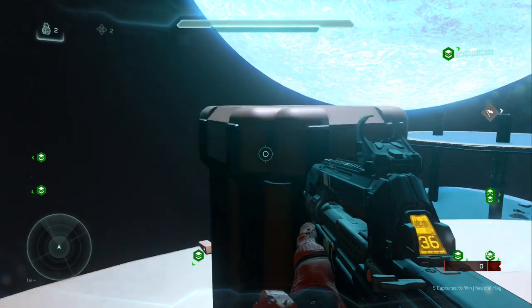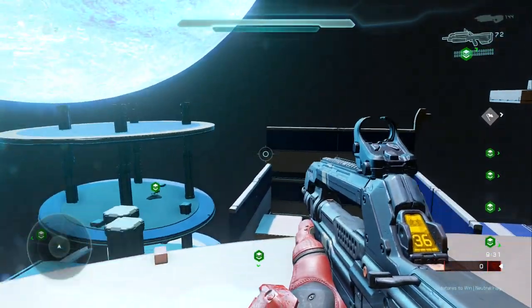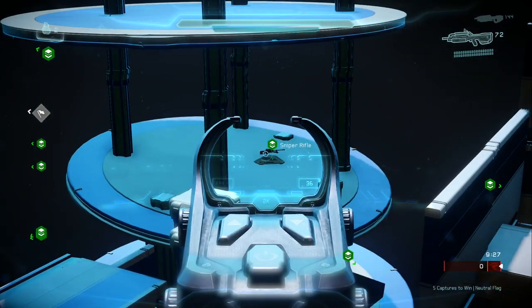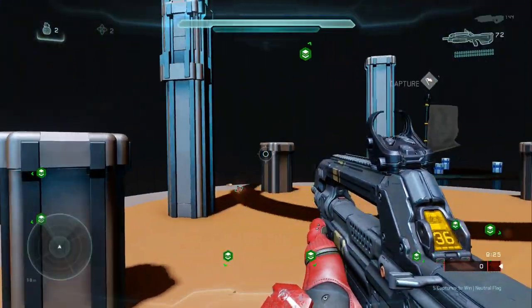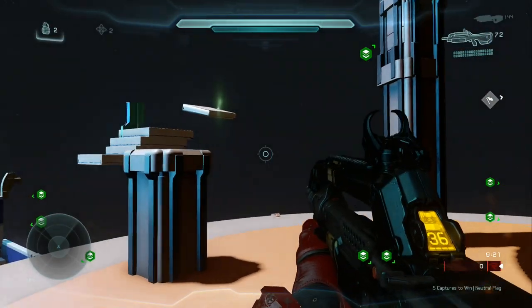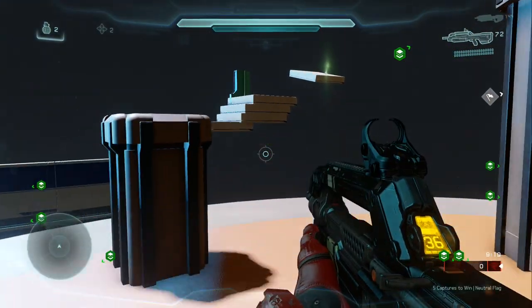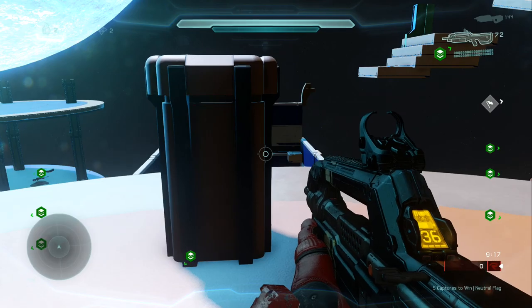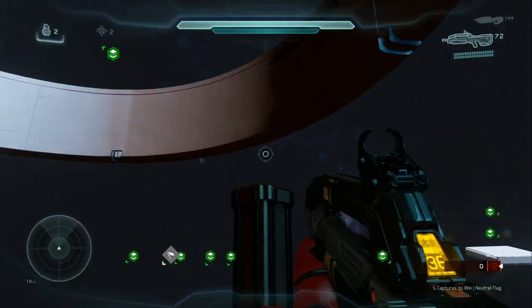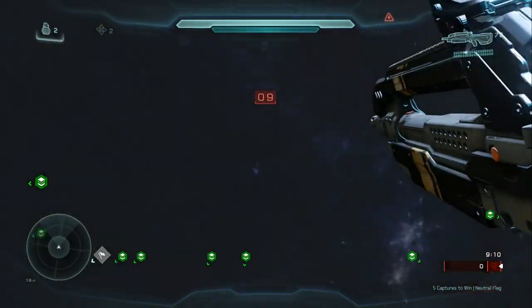There's a secret part to the map which is really cool. There are a lot of open spaces which would initially seem pretty campy, considering there's a sniper tower over there, a plasma caster that spawns up top, and a little perch there. But in order to combat this, I decided to put in a ton of power weapons that you have to go for anyway.